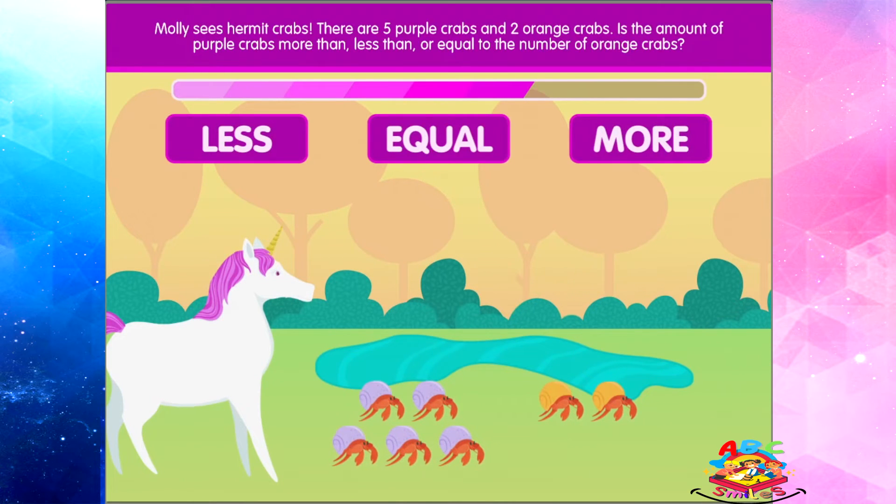Molly sees hermit crabs. There are five purple crabs and two orange crabs. Is the amount of purple crabs more than, less than, or equal to the number of orange crabs?